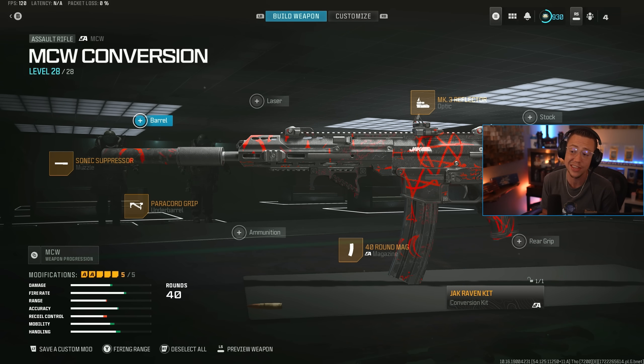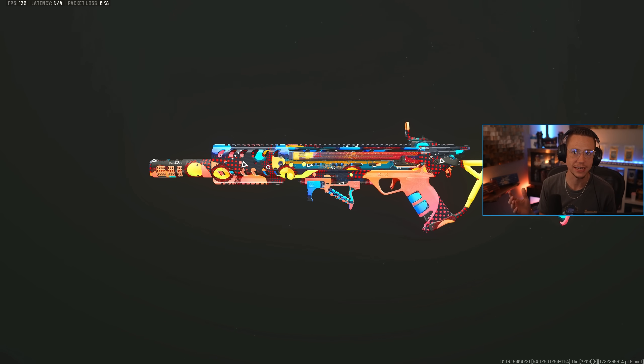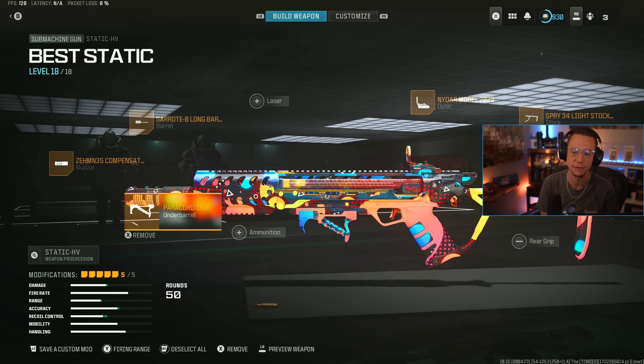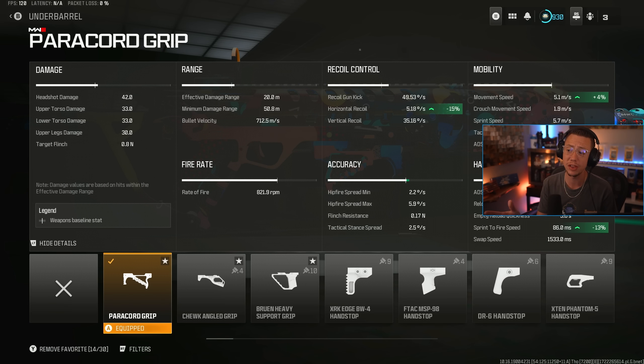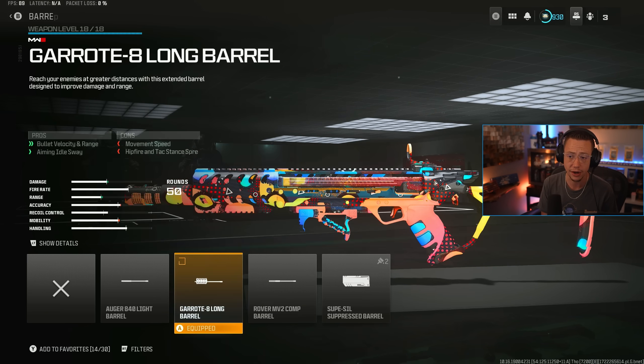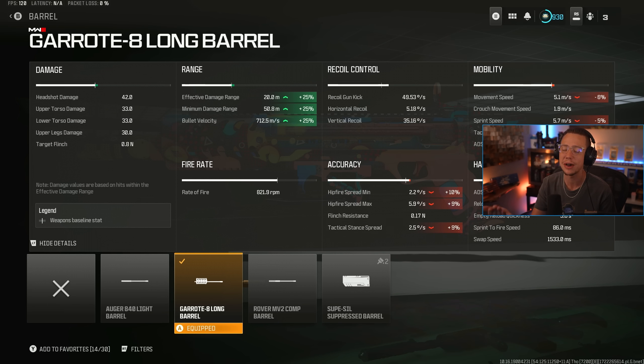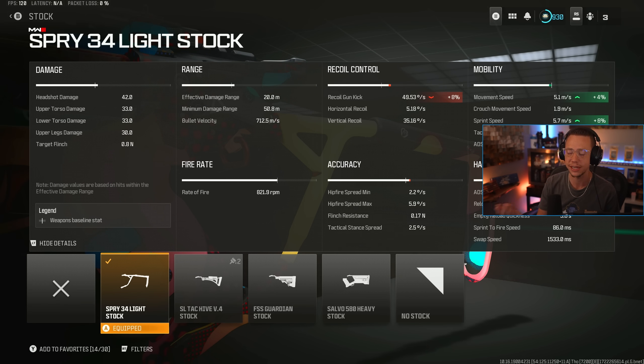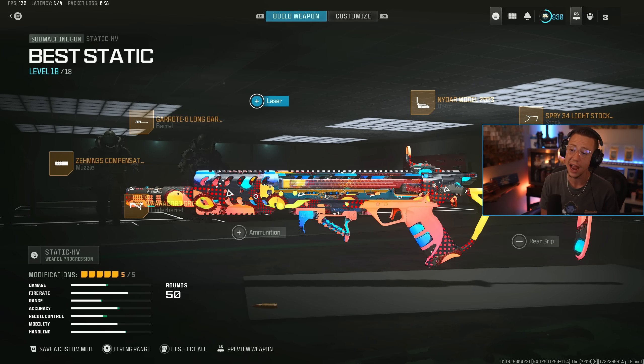This is by far one of my favorite weapons in the entire game. Next up, we've got the Static-HV, and this thing is crazy effective as an SMG, whether you're fighting at 10, 15, 20, 25 meters — it has incredibly good range, decent recoil, and its TTK, if you're able to hit upper body shots, is one of the best in the entire game, arguably the best in class. First up, Zem 35 Compensator — kind of a mainstay on a lot of my builds. Paracord underbarrel for the same reasons as before — really good mobility benefits but also even better control; you can never complain about that two-for-one. The Long Barrel is just too good not to use here — yes, it slows you down a little bit, but a 25% increase to your damage range and velocity is insane, making this such a versatile SMG. I'm way more accurate with the NIDAR Model 2023 than I am with the irons — that's kind of a no-brainer. Then Light Stock to close things out, just for even better mobility, so you're relatively fast with good strafe speed, and you can just melt players with this thing.